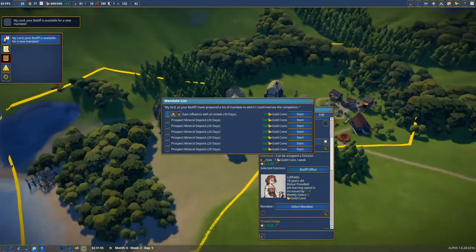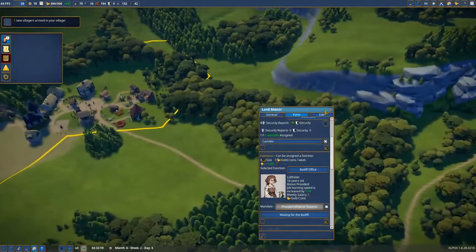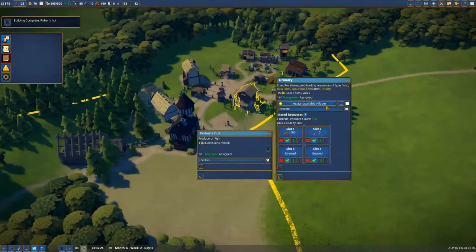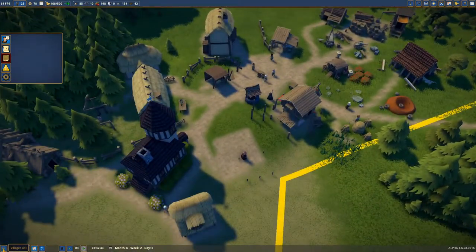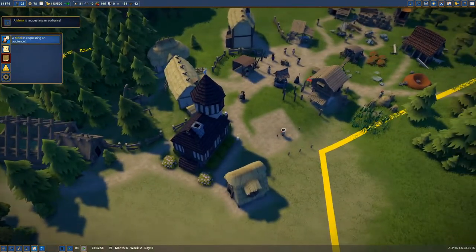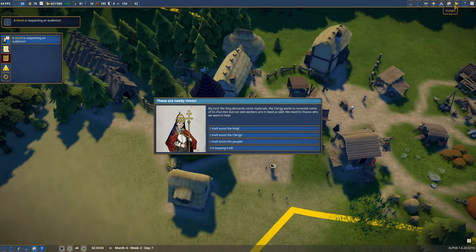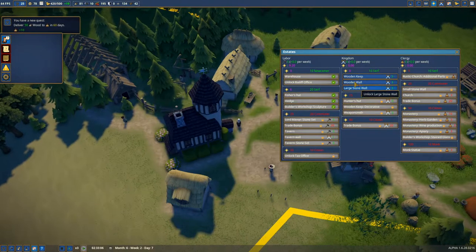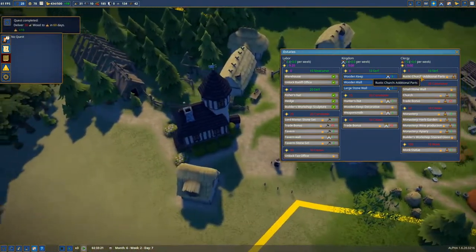I want to start prospecting — let's prospect in that direction. The fisher's hut is complete, which means we can assign someone to work there and transport fish. I need to assign another person down there. We have three unemployed. A monk is approaching the village — he likes wood. Let's send the wood to the clergy and make that happen pretty much immediately.